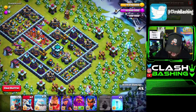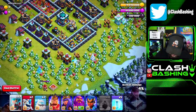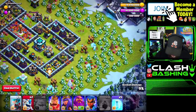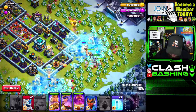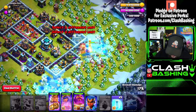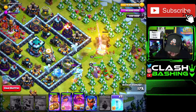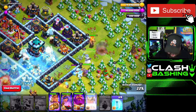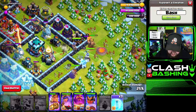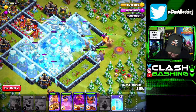Now let's go with the ice golem and get some ice wizards in there. We're all working through there, then we're just going to run everything else right up the middle — king, queen, warden, all up the middle. We can send in both ice hounds right in through there, and actually freeze this eagle artillery. I'm going to send in my royal champion as well. When those ice hounds pop, they're going to do a little freeze too, so that'll help us out. Royal champion is going to work through here.